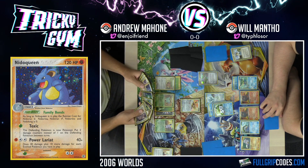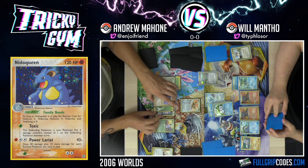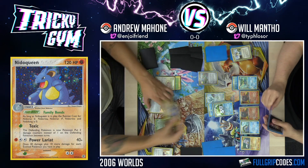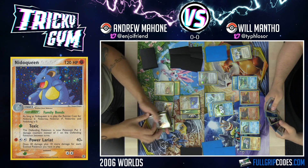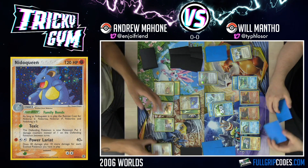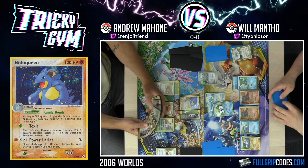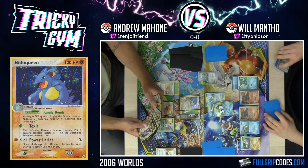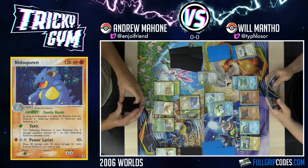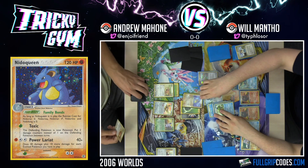I've got ten cards now. And we're coming in with Power Lariat for the knockout, finally. I'll promote Lombre. Draw — I can't believe I drew that card. I'll evolve to Ludicolo. I'll attach an energy to Lotad. I'll Smooth Over. And it's four to four prizes!